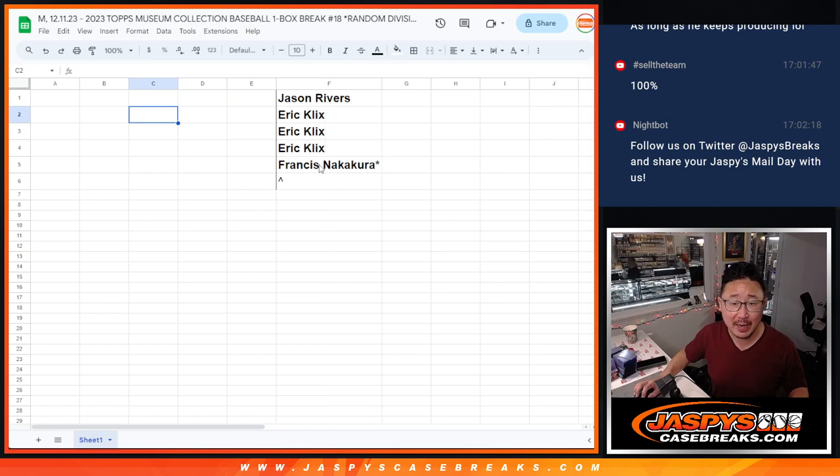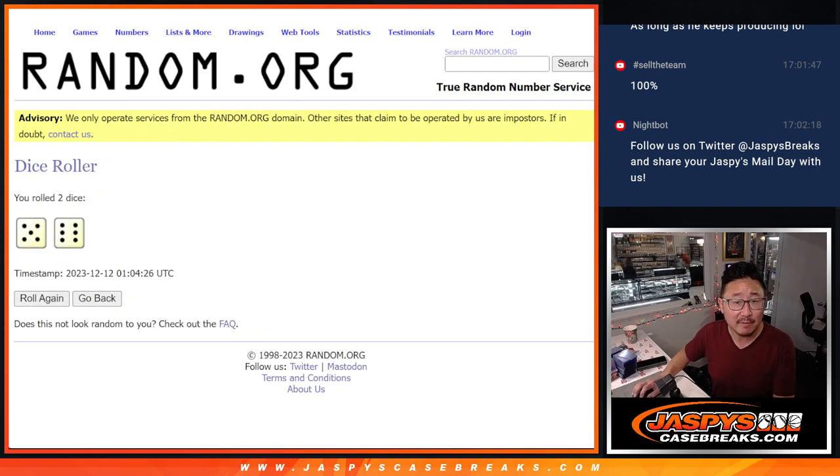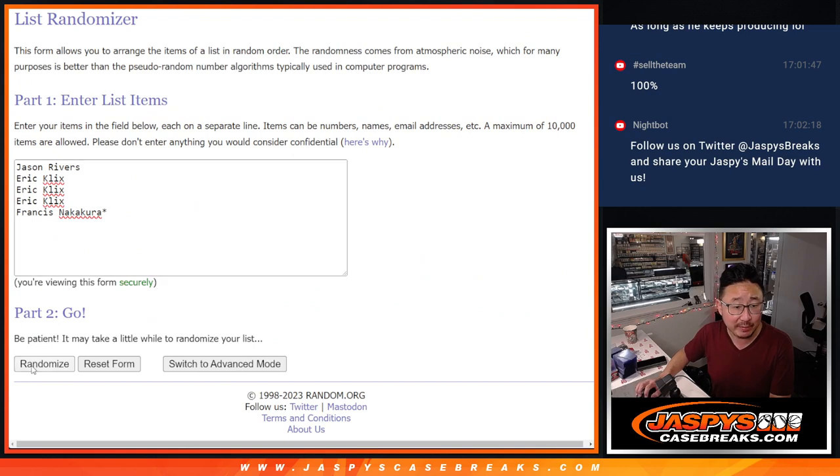Big thanks to this group here for making it happen, giving away a spot. If you bought a full spot, you got a chance at a full spot — a little buy one, get one opportunity. Let's roll it, randomize it five into six, eleven times. Name on top after eleven gets it.